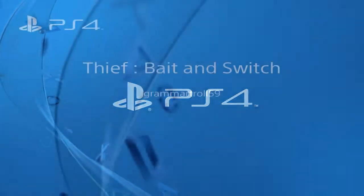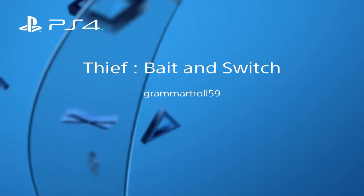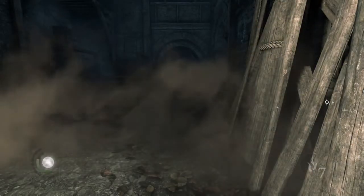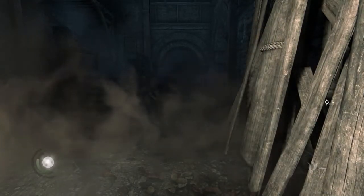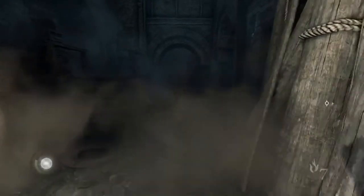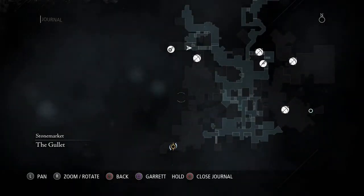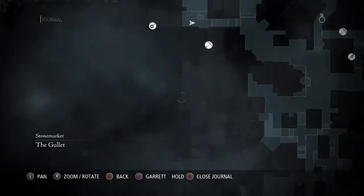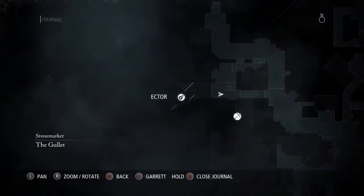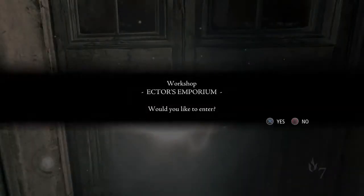Hello folks. This video is to show you how to solve the bait-and-switch optional puzzle in the new Thief game. Starting in Stone Market outside Ector's shop — Ector's had this doodad in his shop the whole damn game, and it bothers you. You can't talk to him about it, you can't steal it, you want it — because it's Thief.